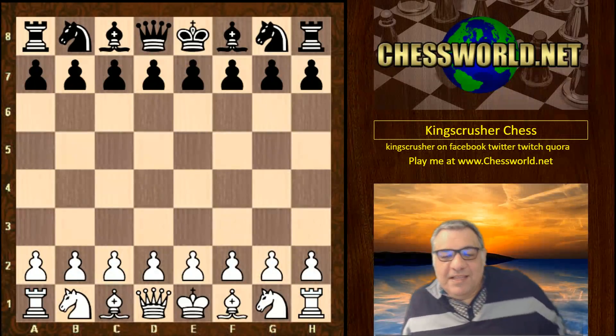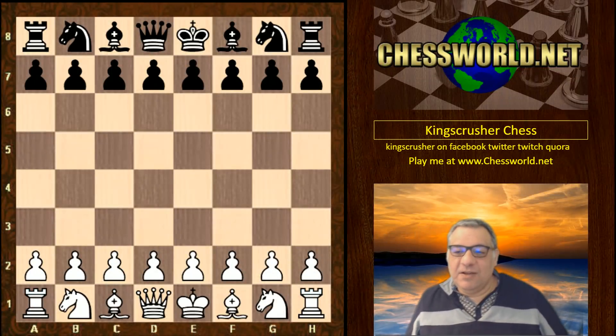Hi all. Let's look at one of the French Defense encounters between Alpha Zero playing white and Stockfish playing black. The French Defense was one of the openings that Alpha Zero kind of discarded in about four hours of intensive self-learning.